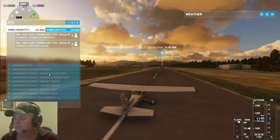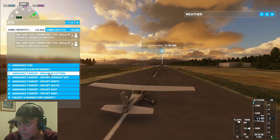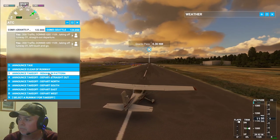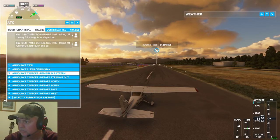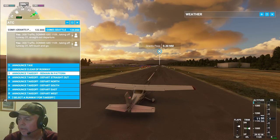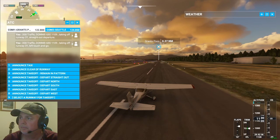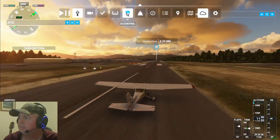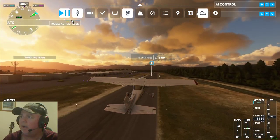Three Sierra Eight traffic, Donnie G, one one zero niner, taking off runway three one left. We'll apply some power, a little bit of flaps, kick off the brakes and here we go. We go ahead and rotate and we are off and rolling.